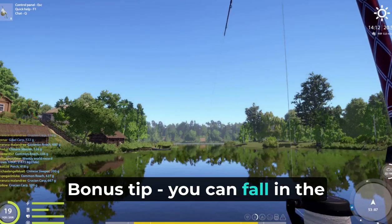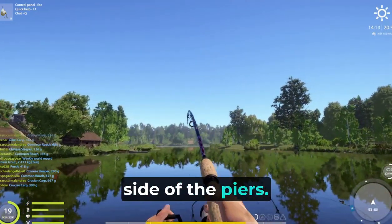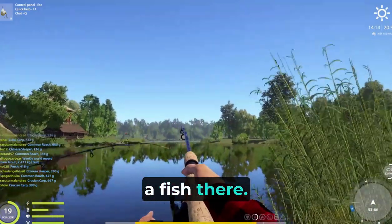Bonus tip: you can fall in the water by falling off the side of the piers. Be careful when fighting a fish there.